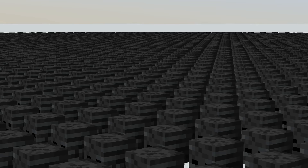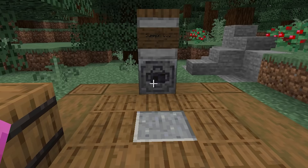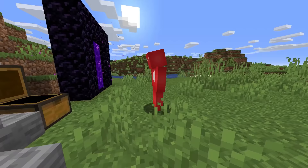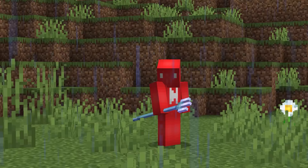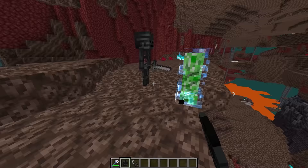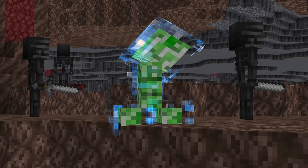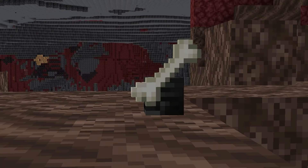Number eleven: getting enough wither skeleton skulls to summon the boss can often be a hassle. Even with a perfectly enchanted looting three sword, at best you're still only getting a 5.5% drop chance. So if you're sick of those odds, a surefire solution most people overlook is a charged creeper — they also work on wither skeletons. Just set up a creeper farm, charge them up with a trident, and ship them over to the nether. Complicated? Yes. But with a 100% drop rate, at least you know it pays off.